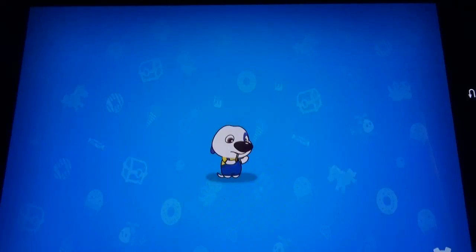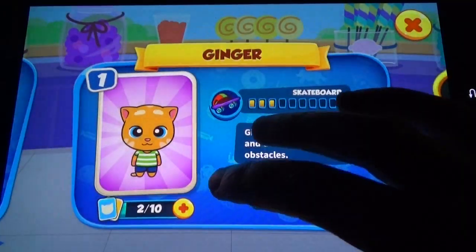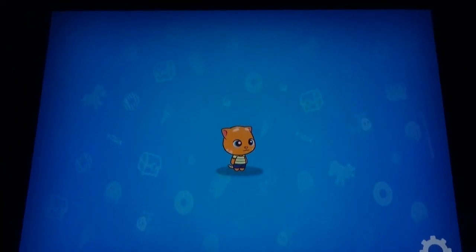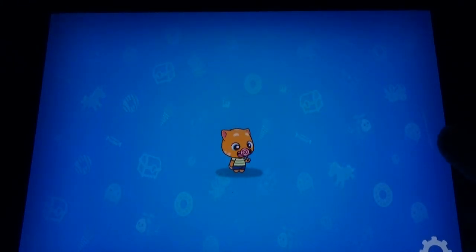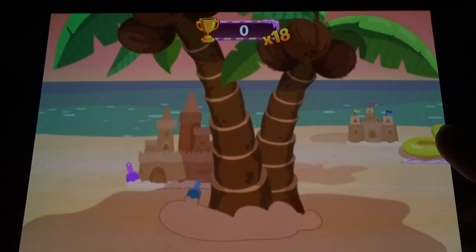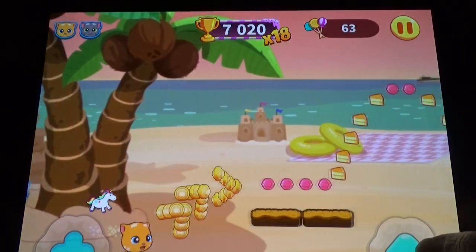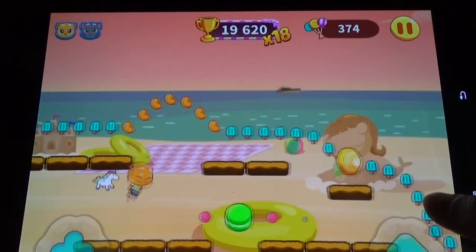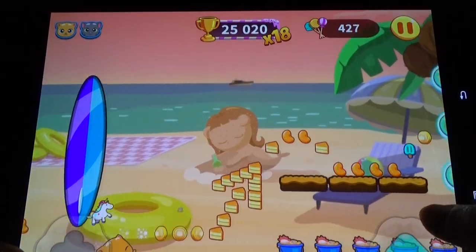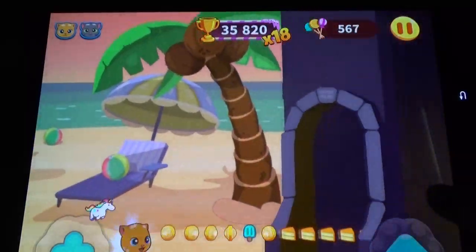You can change the character and select another one, and the second character will come on their own. For example, we selected Ginger and the game gave us Tom. There are so many variations in the maps as you keep playing.